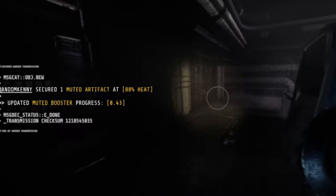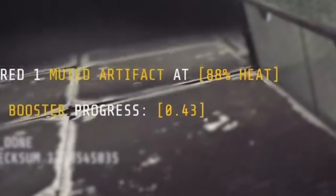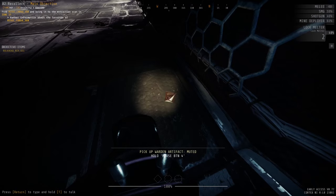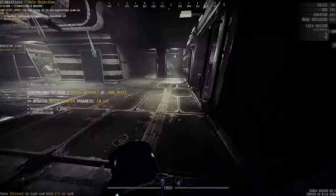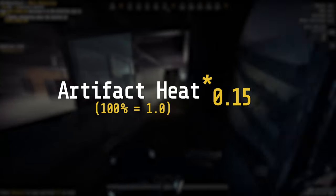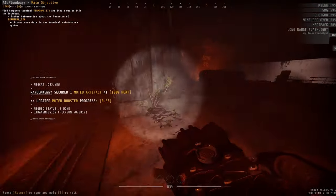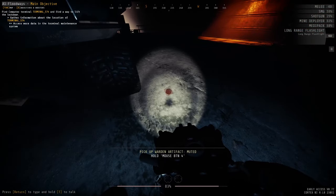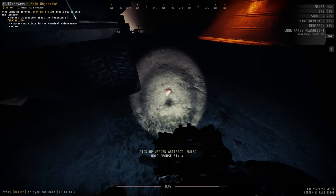To get a random booster, you must reach 1.0 progression for the corresponding class by collecting artifacts, each of which will give between 0.03 and 0.15 progress depending on your artifact heat. The progress each artifact gives is calculated by the artifact heat times 0.15. At 100% heat, you will get the maximum value from each artifact, meaning you only need to find seven artifacts before being rewarded with a random booster.